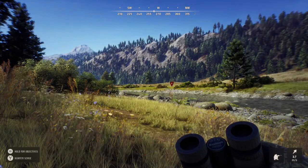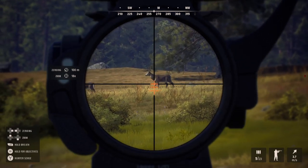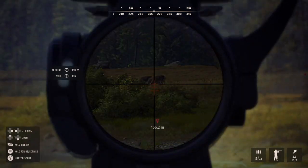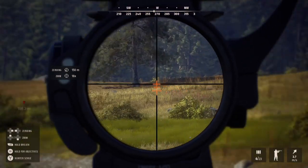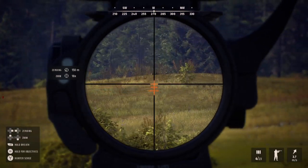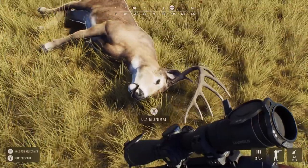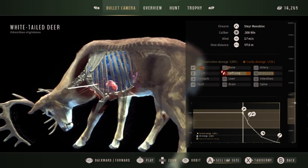Moving on to the whitetail section — my whitetail population has been crazy. We have a 5-star on screen, but this was one I was particularly excited about. When I took a closer look at this buck, I was pretty sure it had a different rack to my other 5-stars, and I really wanted to find a buck with this rack. When I saw it, I got very excited. I was pretty sure the shot was good — you can see him stumbling as he's running, and he didn't come out past that bush. Just look at the antlers on this guy — absolutely stunning.